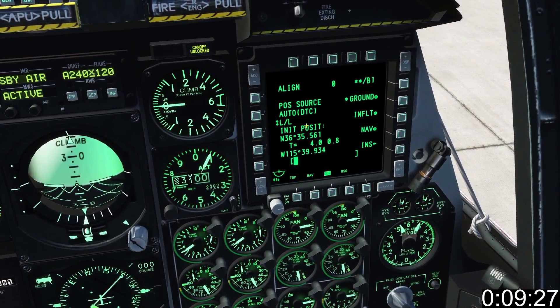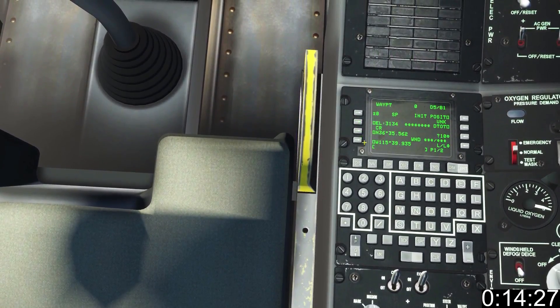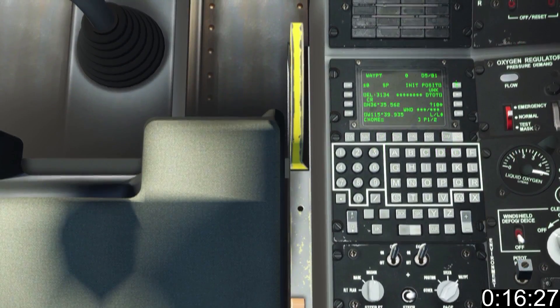Ensure the aircraft is fully aligned. Set steer point to mission and page knob to waypoint. Go LSK2 left for waypoint, name the waypoint, and press right LSK1 to save the name.